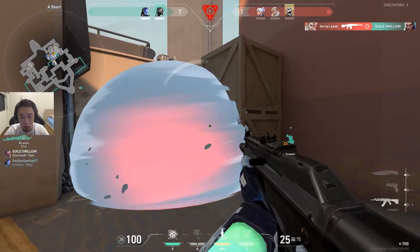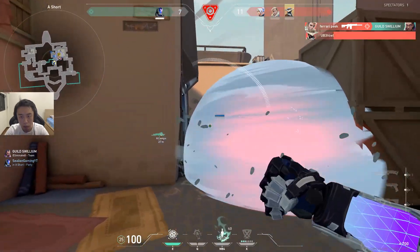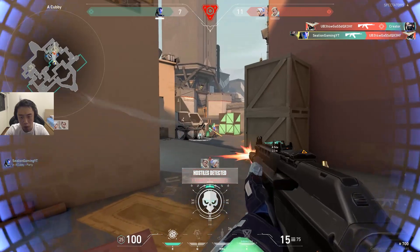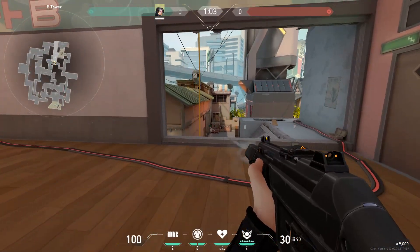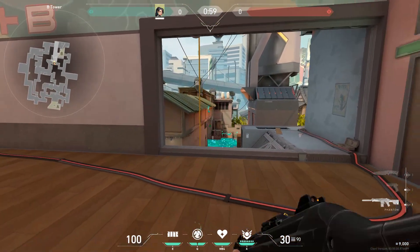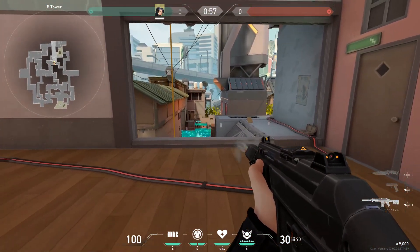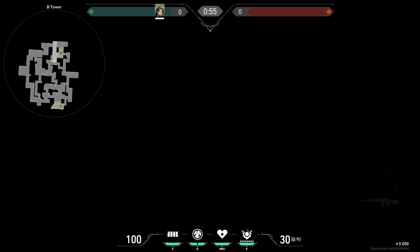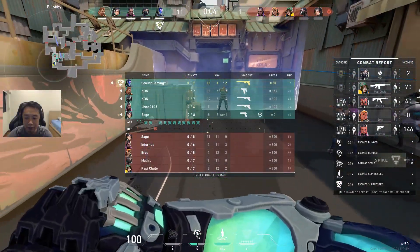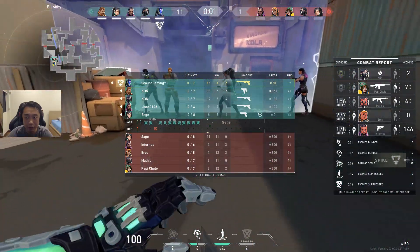The suppression effect is also very clutch at shutting down key agents if you are able to coordinate with your team. For example, on Split, attacking the B side from the main entrance is usually quite difficult because the defenders will usually have a Sage up in B heaven ready to throw slow orbs at the choke point. So in this clip, I tell my team to wait at B lobby while I throw a suppression knife at Sage to make it easier to take the side.